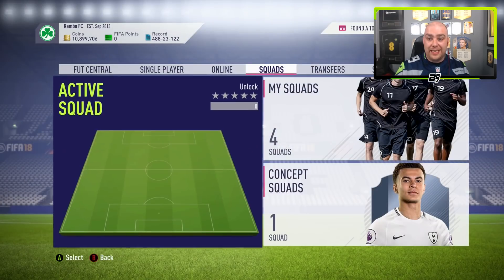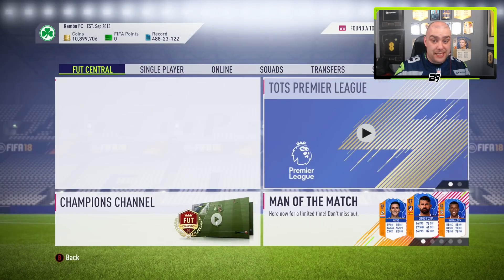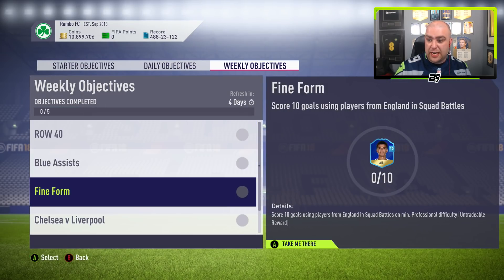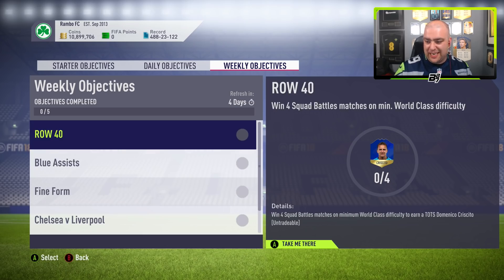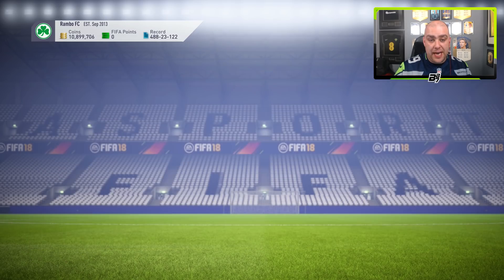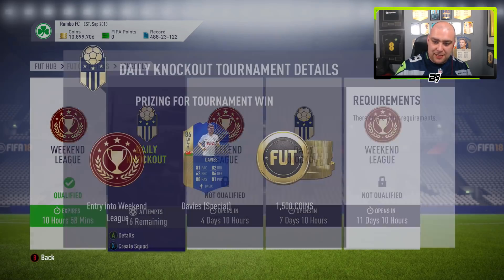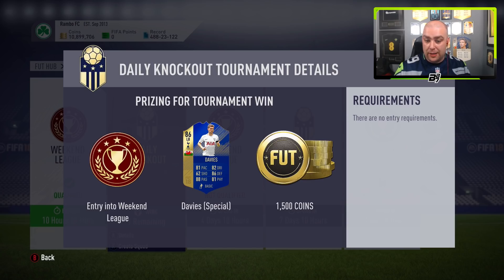Now there are other ways to get Team of the Season players this week. In the weekly objectives there is a Crusquito and a 10-game loan Dele Alli. We've not done any of them yet because it's squad battles related. And the next one is available in daily knockout. A lot of people don't like doing it, but this time it is a decent card - an 86-rated left back, Welsh, with 81 pace, 82 dribbling, 88 passing, 81 physical, 86 defending. Not that bad, but it's a free Team of the Season player. If you don't like this card you can put it into the SBC for the guaranteed Team of the Season Premier League and potentially get a higher rated player like we did yesterday.